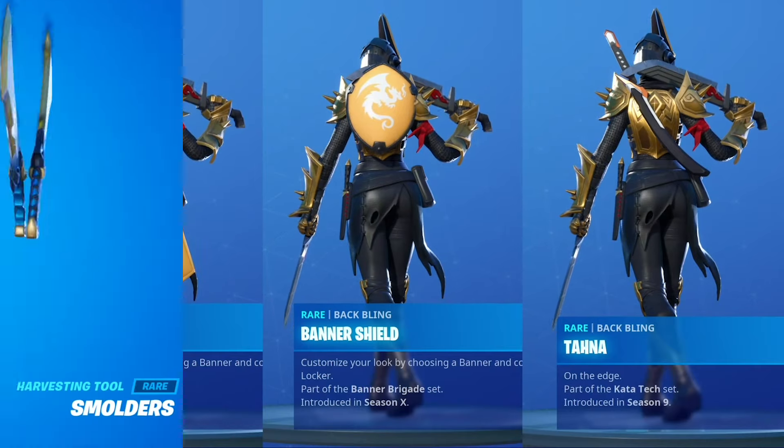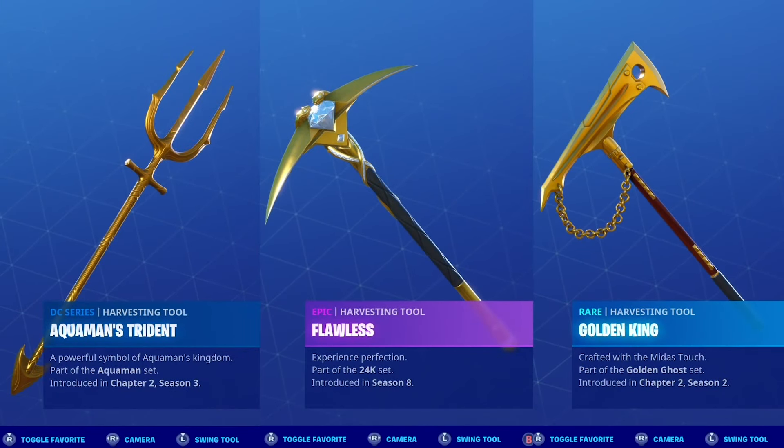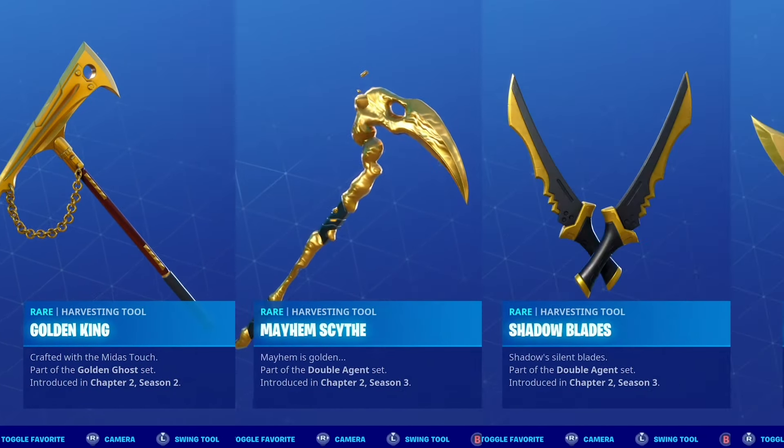Moving on to the harvesting tool, I went with the Gold Style of the Smolders Blades, last available in the shop over 200 days ago. Sure, the blue doesn't quite match up with the Gold Eternal Knight, however the rest of the blades, all in black and gold, match perfectly. I would definitely pick these over the standard Reliant Blades for this color of the Eternal Knight. Aquaman's Trident from this season is a pretty fitting choice too, along with Flawless and Golden King.